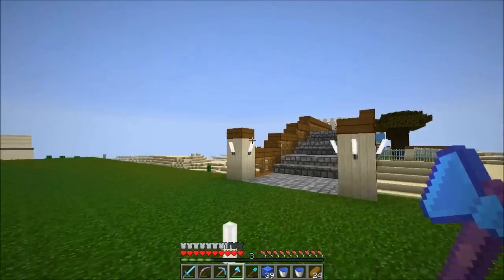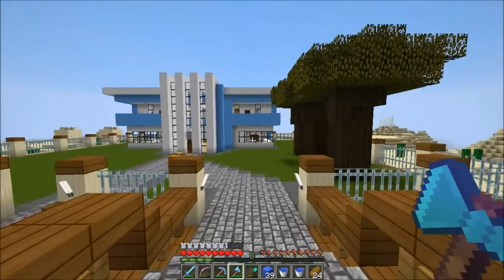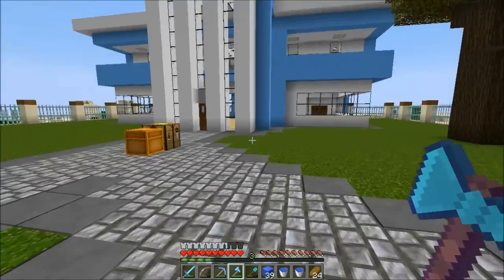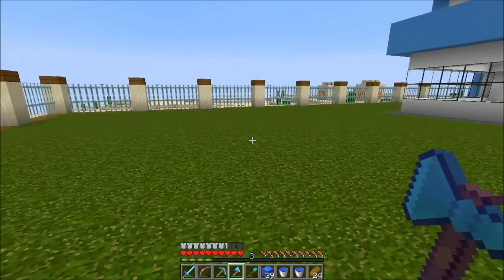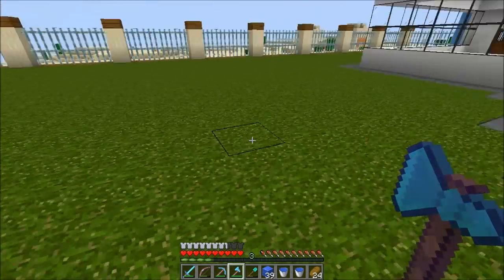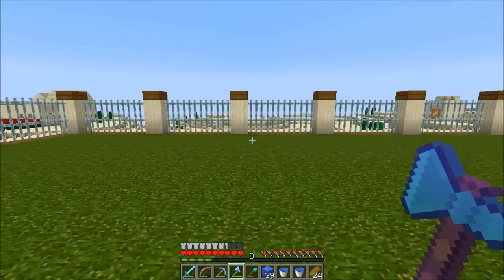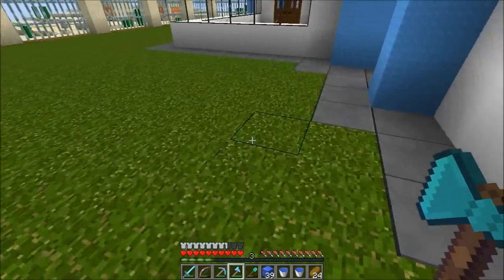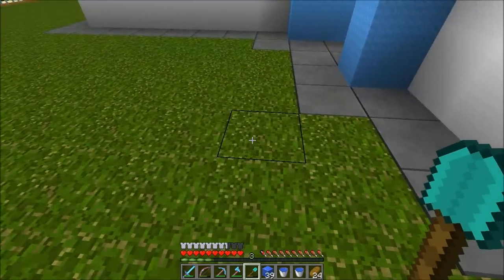I'll probably lower that a couple of blocks down — maybe do that off camera, or if you want me to do it on camera, let me know in the comments below. I've been doing tons of mining and collecting dark oak wood. I emptied that space to make it ready — I'm going to build a nice small square-shaped swimming pool with a nice jacuzzi, some deck, and suntan beds, and probably a nice barbecue area below.